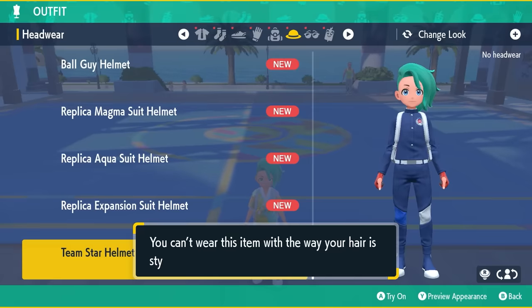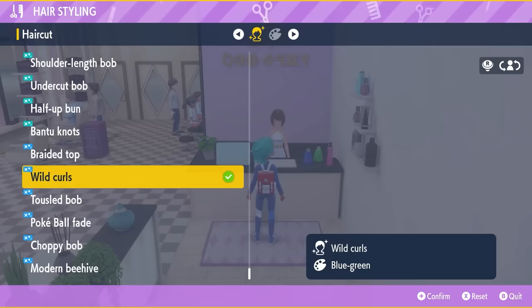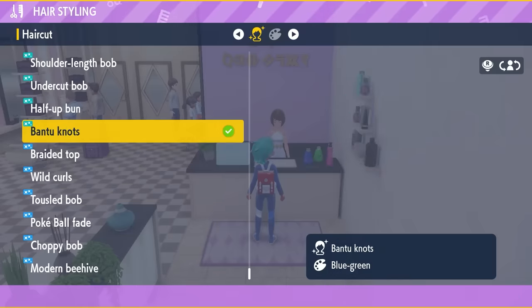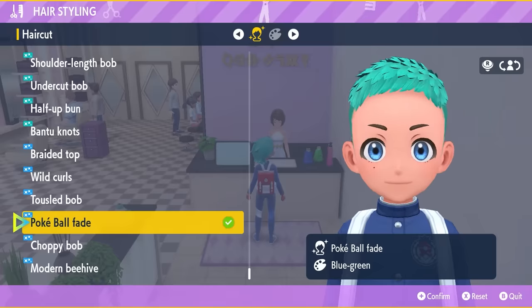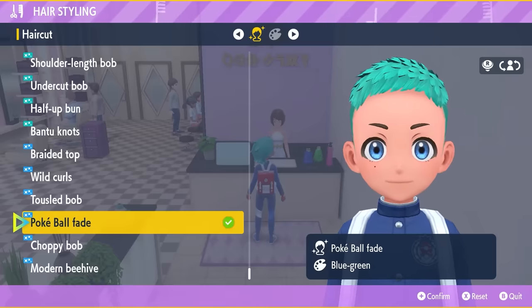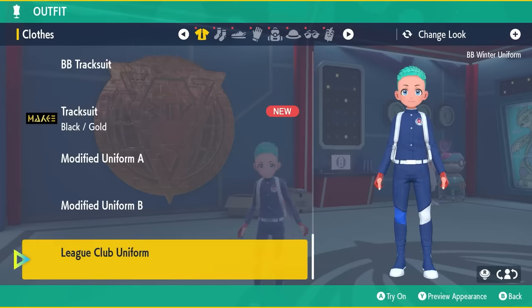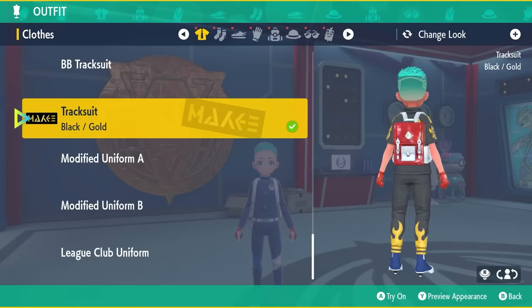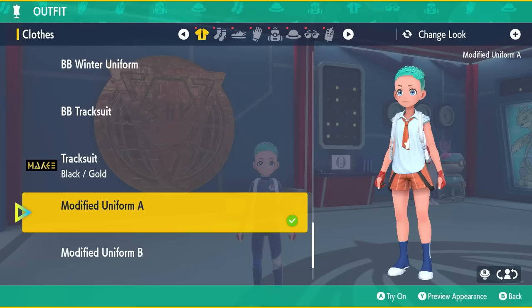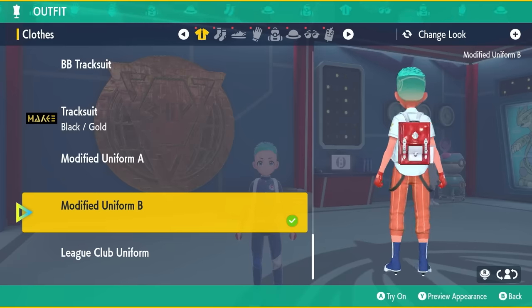Just bear in mind: if you want to put the helmets on and you have big hair like my character, you won't be able to. You're going to have to change your haircut before you can access the helmets. Head back to any salon in Paldea and change your hair — you'll have new haircuts available through the Indigo Disc and the Teal Mask, so you can choose from an array of shorter styles so the helmet will fit. Once you've done this, you'll be able to see the black and gold tracksuit — it looks really cool and is one of my favorite new clothing items.